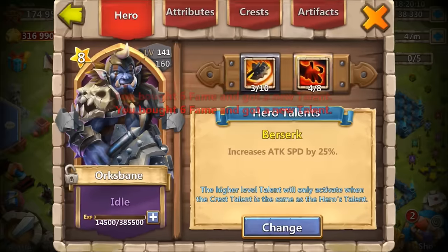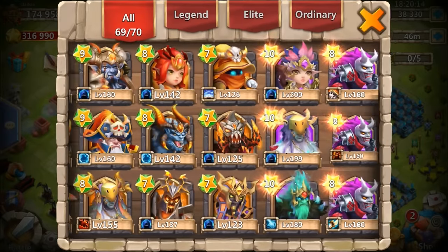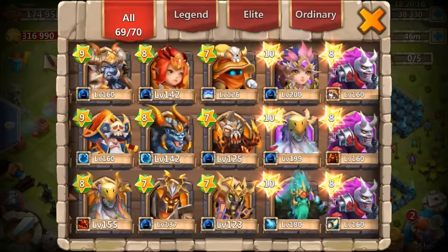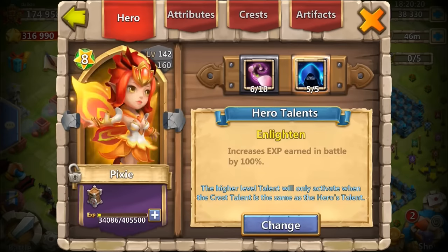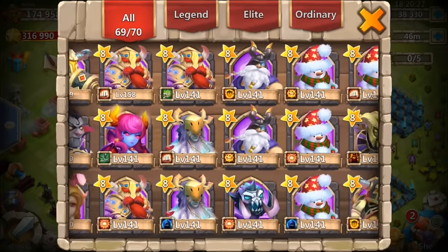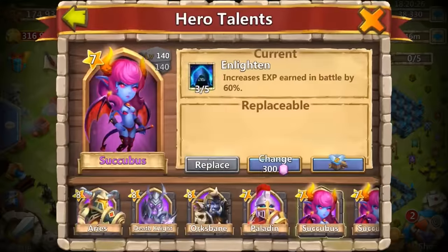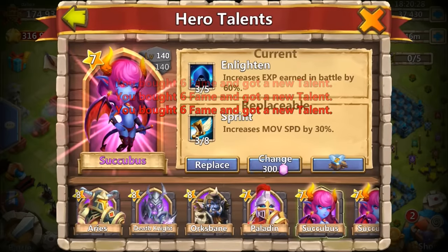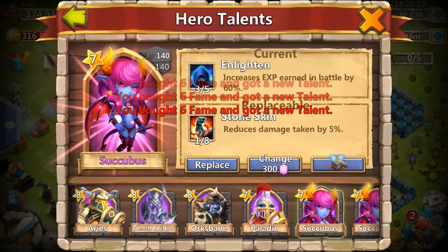Come on, put the five of five up there — three of five enlighten, dag gum it. Where should I put this junk? He has so much enlighten everywhere. I don't want to put it — this is a tough decision right here. I guess I'll just put this on an alt hero as well, maybe one of these succubuses. Go ahead and choose a talent that way and keep going. Come on, put the goods up there — where are the talents hiding?